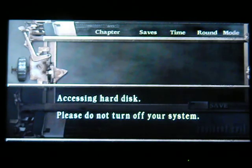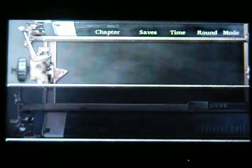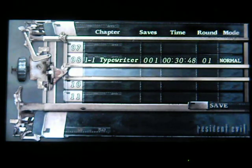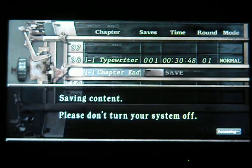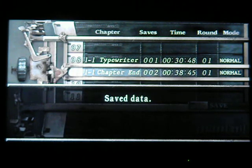You get to save at the end of each and every chapter, which is really not necessary until you get to chapter 5. Because for the first four chapters of the game and every sub-chapter, they always put a typewriter within one minute of the start of the next chapter. I don't know why they did it, because it's really stupid — maybe for cutscene purposes, I don't know.